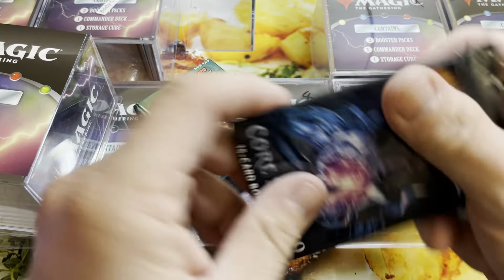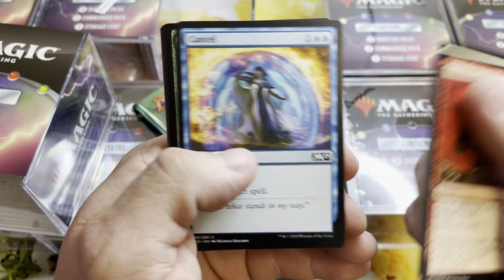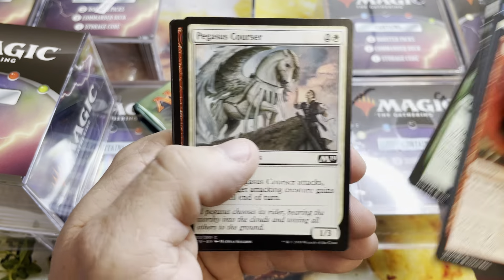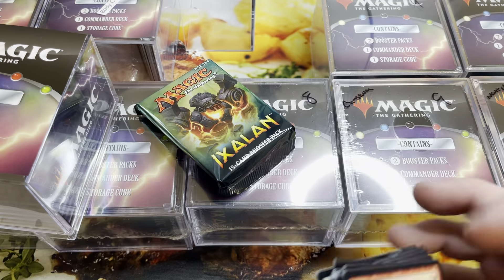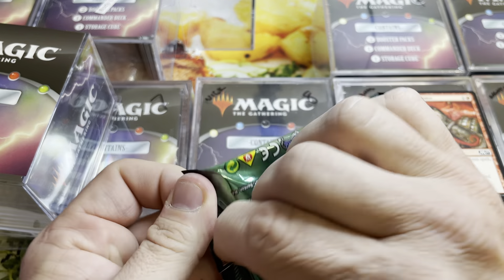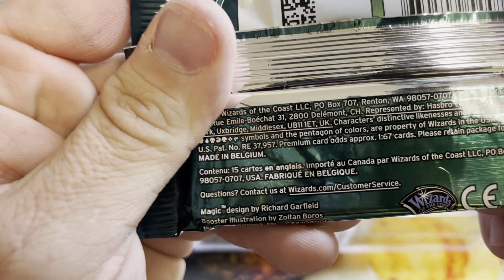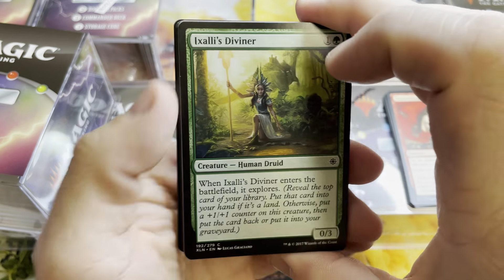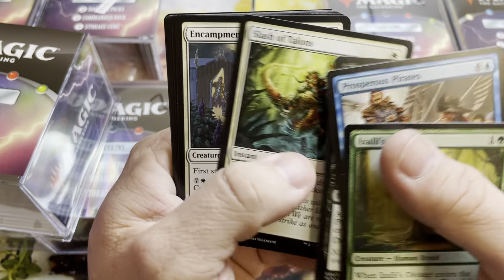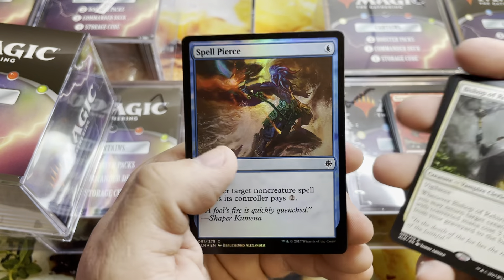This one has an Ixalan pack in it. Ixalan is kind of aging like a fine wine — only about three years old now. Reliquary Tower, nice and common, and an Alpine Moon that saw a little bit of play at the end of that Standard season. You can tell by how this pack is sealed a little bit differently — that typically means it's a made-in-Belgium pack. It is — look at that, made in Belgium. That's how you know you've opened too many packs. The card stock is completely different — it's glossier with a smoother finish. Bishop of Rebirth, a Forest, and a Foil Spell Pierce. Not terrible.